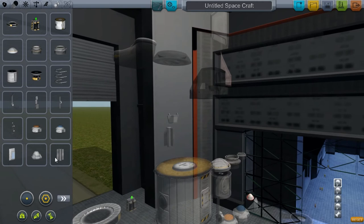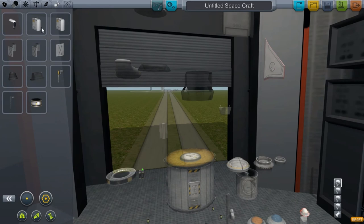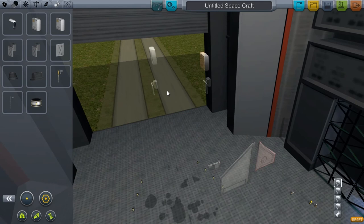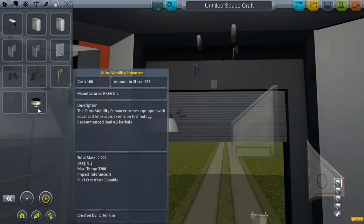This is a thermal generator — it generates about one unit of charge per second, so it's slow but it happens constantly. Then you have all these different solar panels. One of these is equivalent to the others — one folds out in a line and the other folds out in a three-by-two rectangle. This is just a single solar panel. You have two lights — one goes further, one spreads out more.